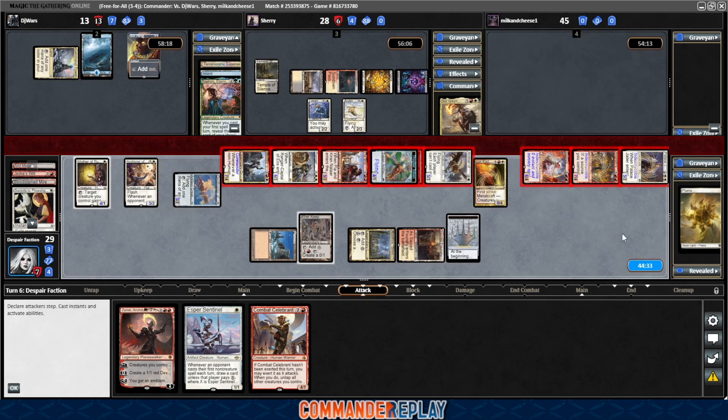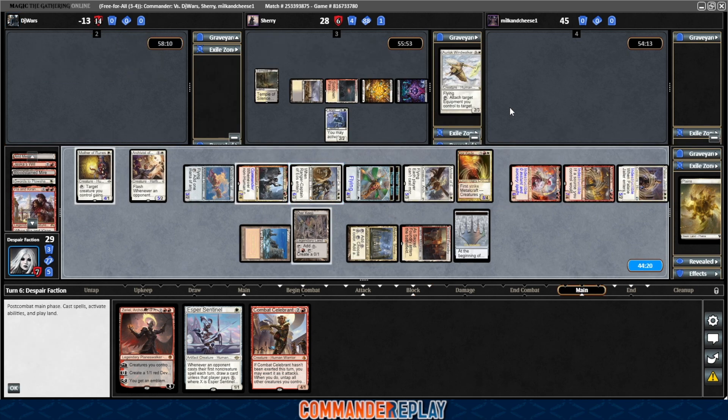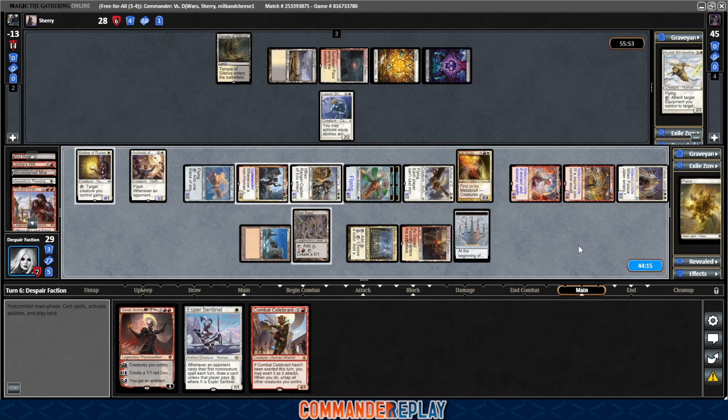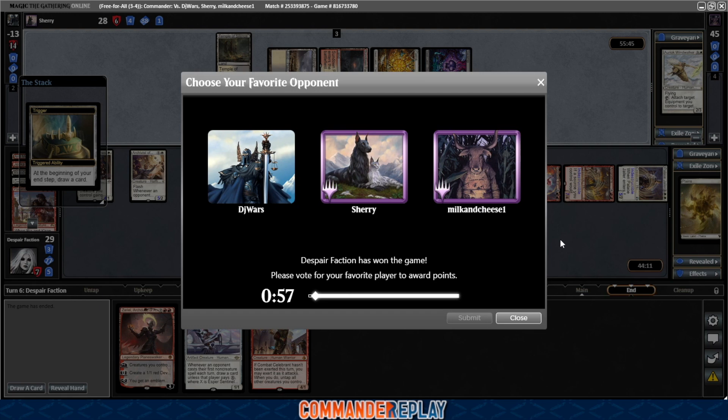Sean scoops. This is probably just about game. Sherry might survive. Sherry drops a board wipe — it will actually take us a while to rebuild. DJ goes down, Sean's gone, and that just leaves Sherry. Board wipe or bust? Do they have it? We draw a card at the end step. He does not have a board wipe, so yeah, that's the game.